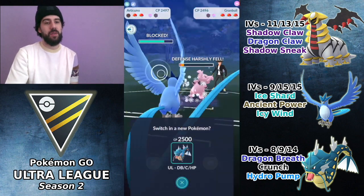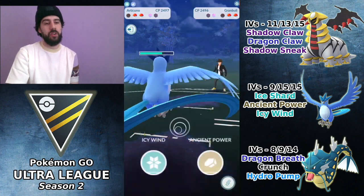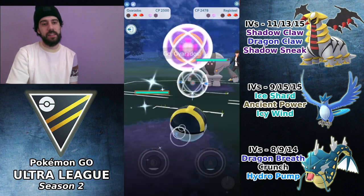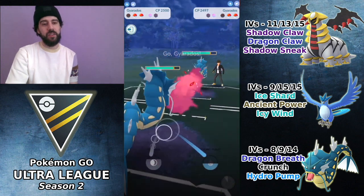I decide to shield to avoid getting hit by Close Combat, and I farm down with Articuno. They bring in a Registeel — obviously the worst thing you want to see — so I bring in Gyarados. They have their own Gyarados too, so this is not good for us. I go for Crunch.